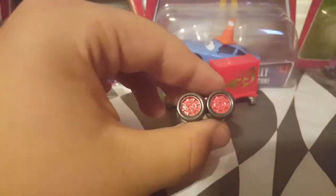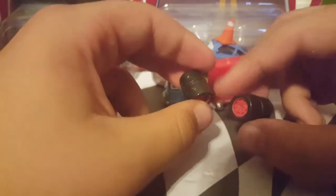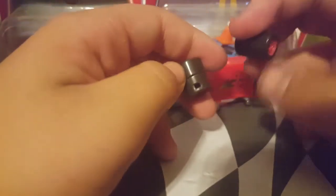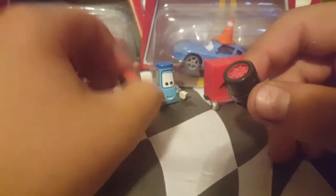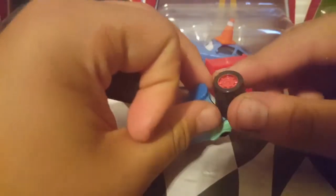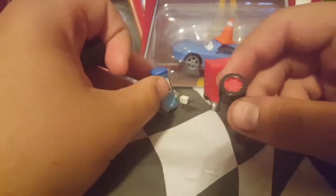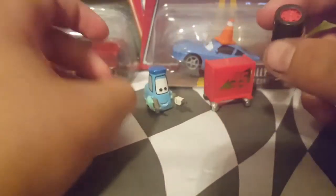Here are the tires. They're pretty much identical to the other ones, but unfortunately they are lacking the logo on the tires. They are the correct size, which is good, but unfortunately they still have the hole where Guido would stab his fork into the tire and carry it. That's a bit unrealistic since his drill is already there — so he wouldn't be able to carry it. They still shouldn't have that hole there. There might be a slight variation in the coloring of the rim, but basically they're pretty much the same.